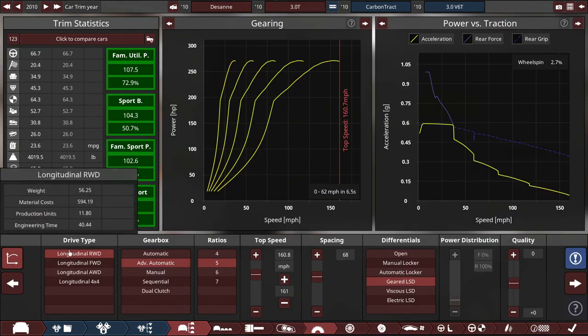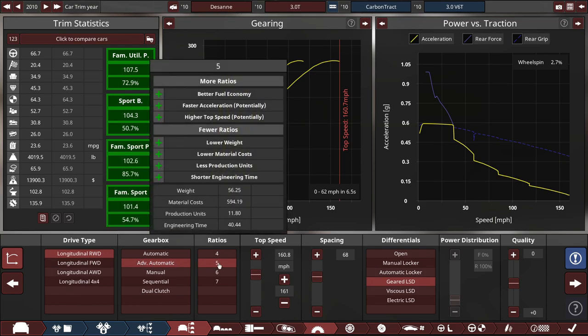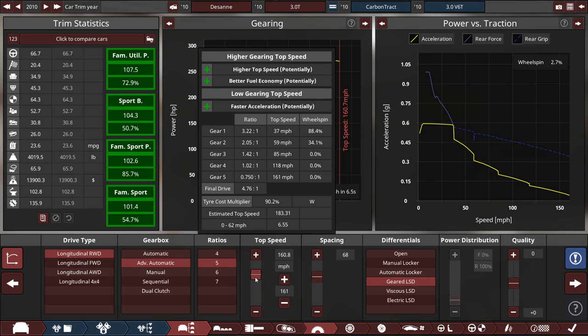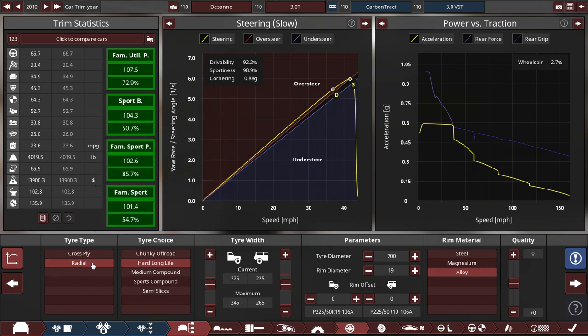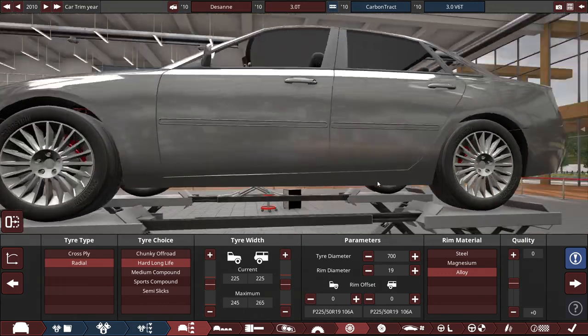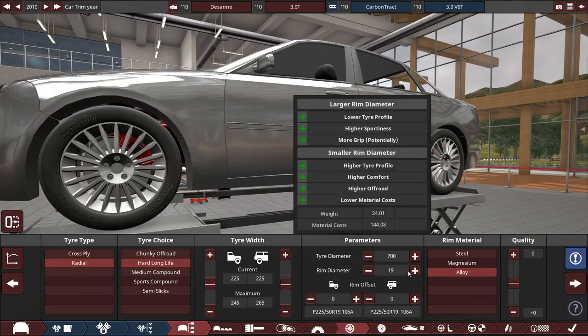For drive type, we're using rear-wheel drive — because that's what the Desane uses in Driver San Francisco — with an advanced automatic five-speed. Top speed is set to 160.8 mph, though it could reach 183 mph, which would be too unrealistic for this engine. For tires, we're running hard long-life radials with 255mm width front and rear on 19-inch alloy rims.